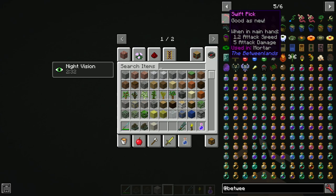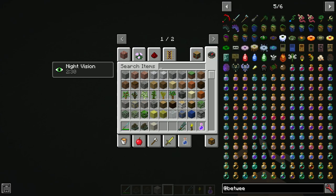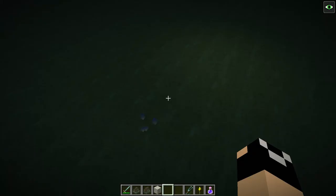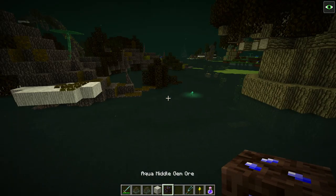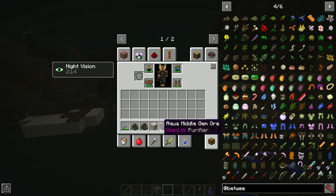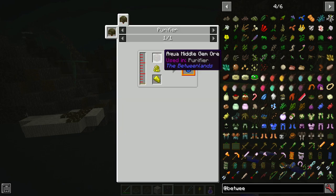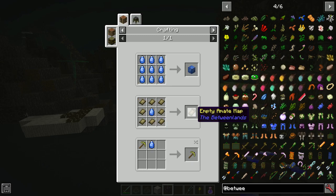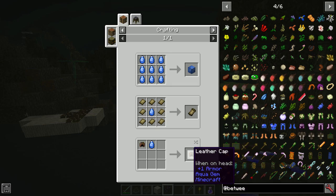If you watch my old CevTech series, you know that was like my go-to pick the entire series because it was so quick to get and so powerful even into late game. Middle gem ore, when you break it, you just get the ore block — it cannot be duplicated or even smelted in a furnace. You have to use the purifier, which we're going to talk about a bit more later on. You're going to get middle gems, which are used for a few things including your maps, as well as applying them to armor, weapons, and tools.